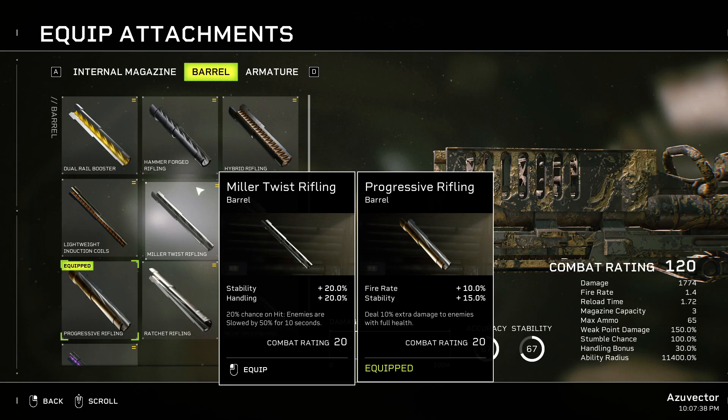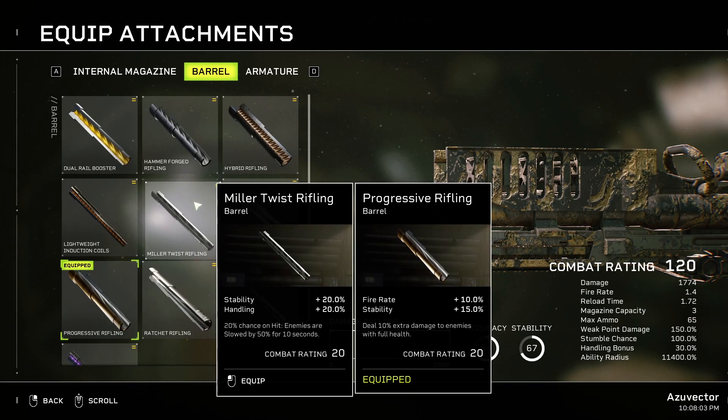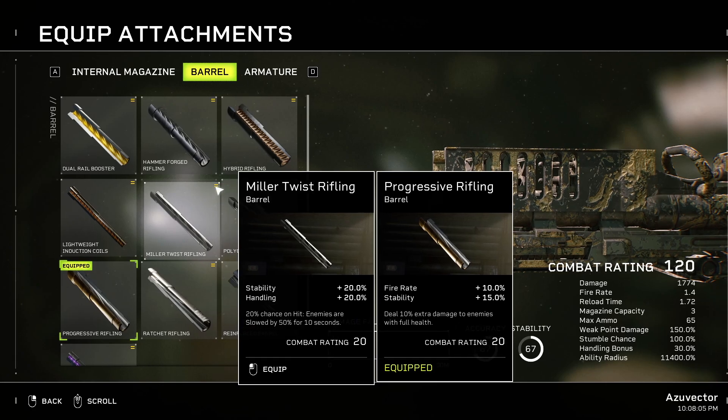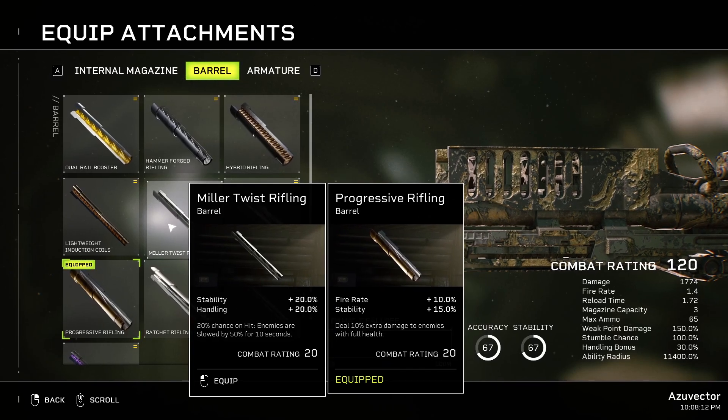Melee Twist Rifling — Stability and Handling don't matter much. It has a 20% chance on hit to slow enemies by 50% for 10 seconds. Overall it's a good attachment, but you're not really going to be hitting the same target all that often. Most runners will live through one, two, maybe three shots from this. So if they're slow, great; if they're not, who cares? You're not going to be chewing up an elite with this — there are other guns this fits better on.